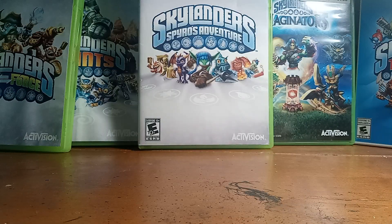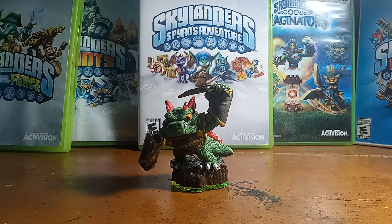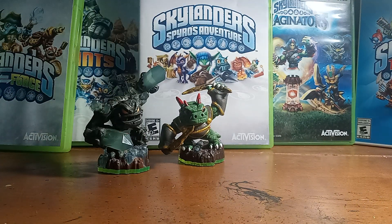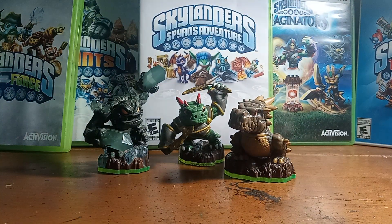Out of the Fire element and into the Earth element, starting off with my favorite from Spyro's Adventure, DinoRang. Definitely a great character — I love this guy. I am so glad that I picked him up whenever I've seen him, because he's kind of hard to find. And then we got Series 1 Prism Break, followed up by Series 1 Bash. And I do not have Series 1 Terrafin.